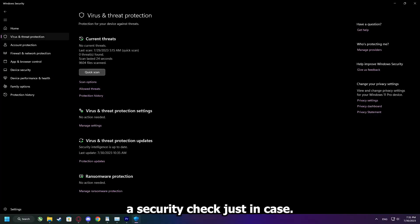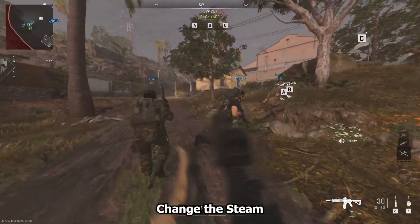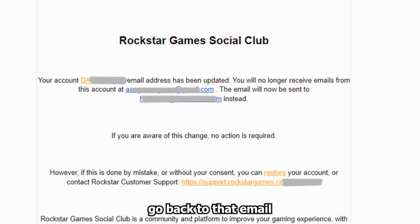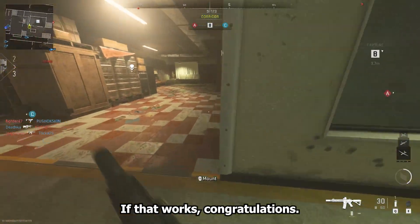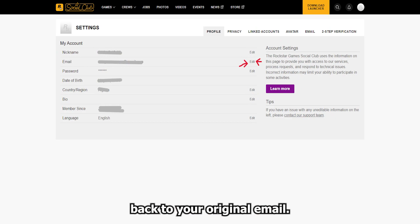Step 4: Perform a security check just in case. But if you shared your account, you know exactly how this happened. Step 4: Change the Steam/Epic password just in case. Step 6: Go back to that email I instructed you earlier. Try to change the password — you'll see 'Change Password' down below. Try to do that with the new email. If that works, congratulations — you will save yourself from a lot of headaches. Change your email back to your original email.